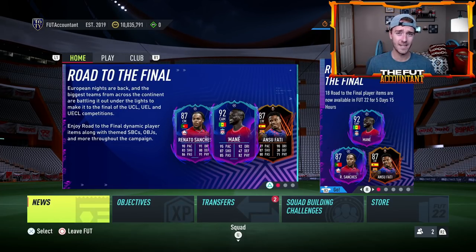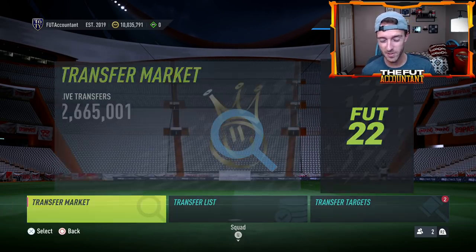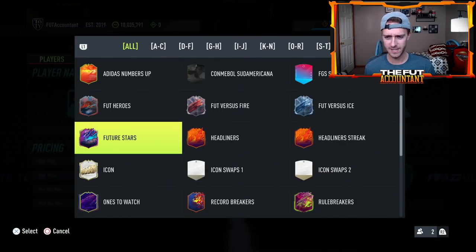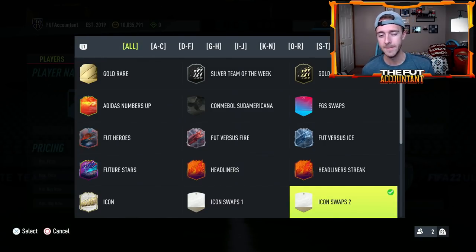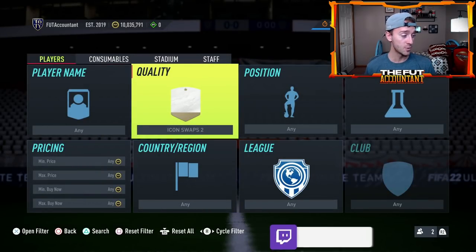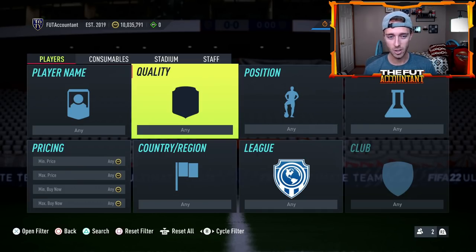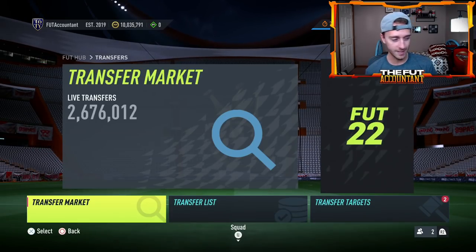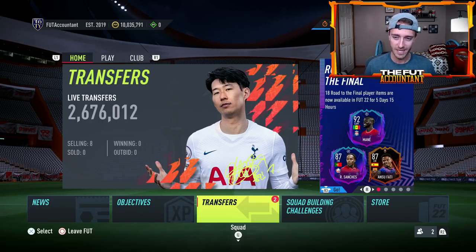For other content today on Sunday, maybe an Icon SBC, maybe another Icon upgrade pack. We have the Icon Swaps 2 card design — the token design — added into the game. Icon Swaps 2 has arrived as an actual token, but Icon Swaps are not in the game yet. I believe those were leaked to be coming tomorrow on Monday, but EA is obviously prepared and has already dropped the quality search filter and card type. So just get ready for that.